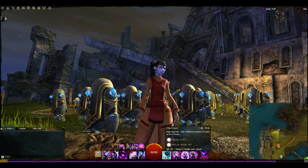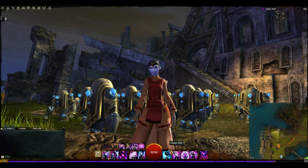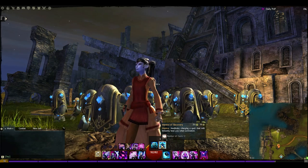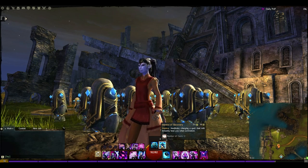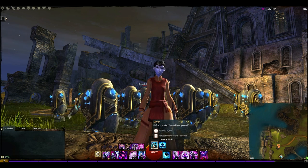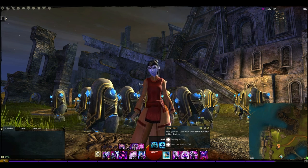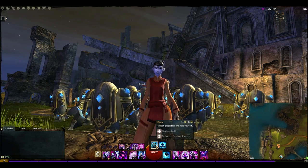For the normal heal we've gone with Ether Feast, which gives us more healing for the more illusions we have out. It's not particularly useful in isolation, but there's not really another one you can go with. The Mantra of Recovery isn't quite consistent enough because you'd have to cast it pre-combat, and with how mantras work in this build you want to be casting them in combat. Mirror also isn't going to give us quite enough healing. You could go with Mirror just for the one-second reflection duration — it could help here and there — but the heal is less than Ether Feast, and with high toughness you really want that big boost of healing. There's only a five-second cooldown difference between them anyway.